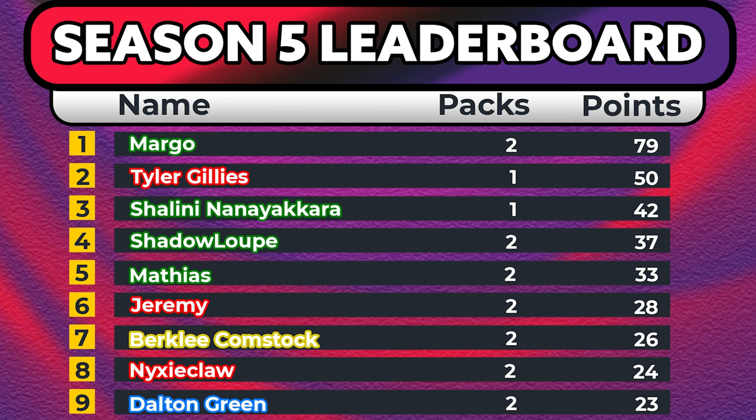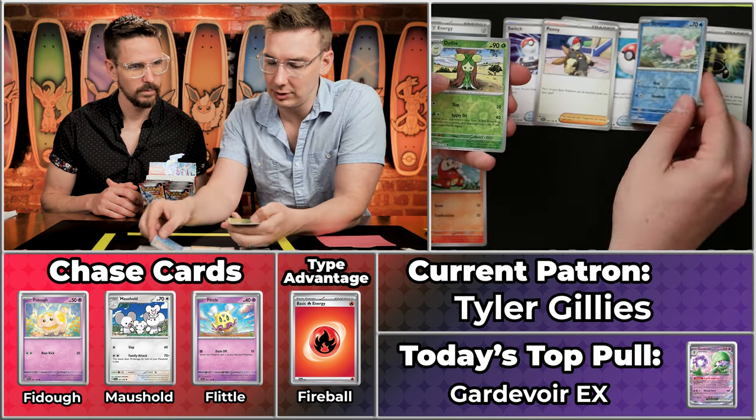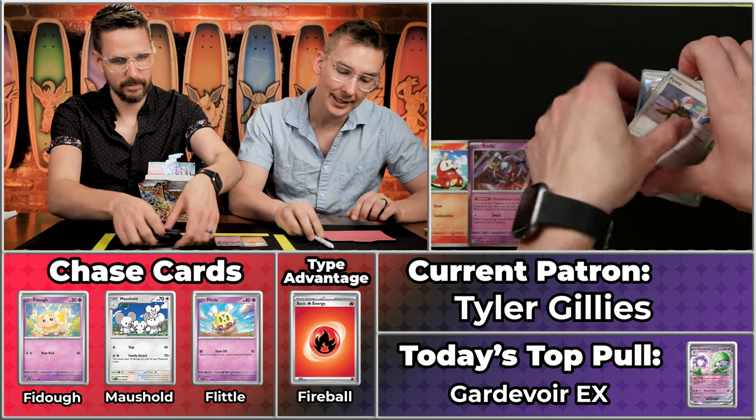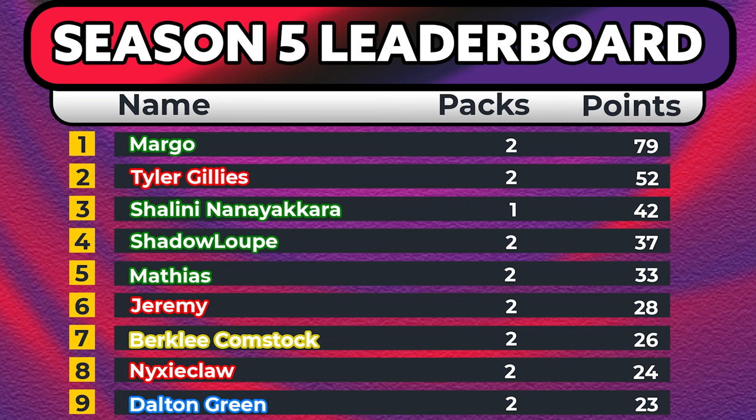Next up is Tyler Gillies coming in with 50 points — our second place player overall. Tyler is about to score some points for Team Fire no matter what. They trail Margo for first place by 29 points, so if this is a wild pack they could take the lead. A metal energy — not going to get any help on the multiplier. The Fuicoco's in place for one point, Stonjourner, the Penny, the Slowpoke, the D'Olive, and the Klefke. Just going to bring Tyler up to 52 points on the season, still trailing by 27, but increases Team Fire's total by at least two points.